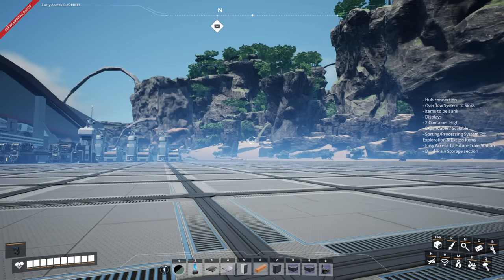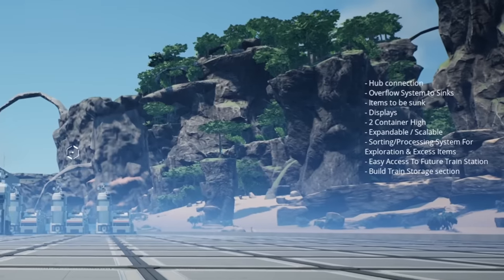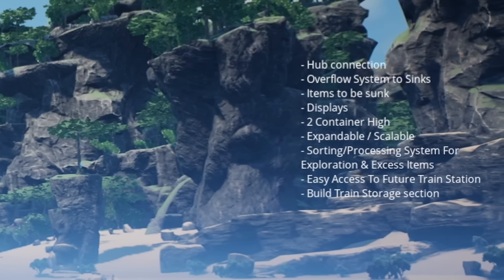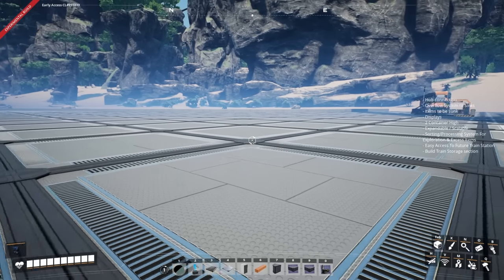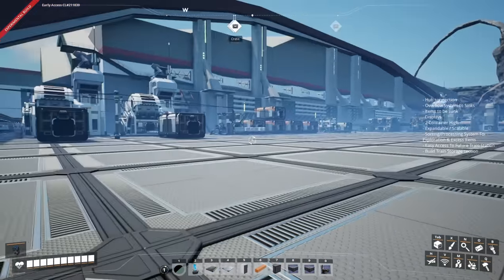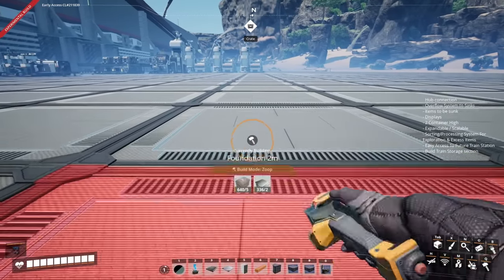Before I get started with the build there are a few things I've written down on the notes just to the right - you can see them there - which is the hub connection, the overflow system to the sinks, items to be sunk, and display. These are all things that we want for the perfect storage system that we're going to be doing now.